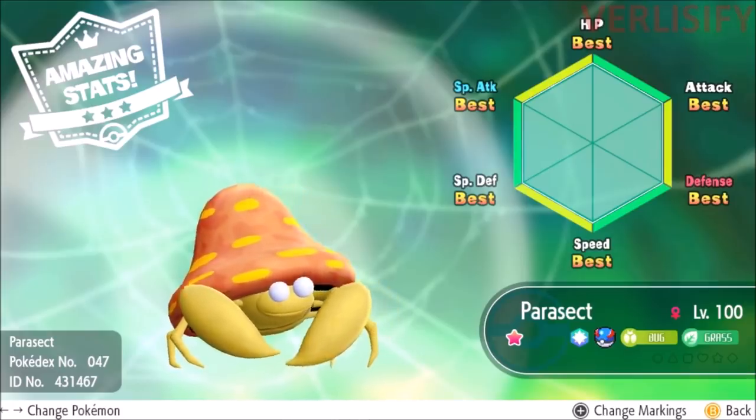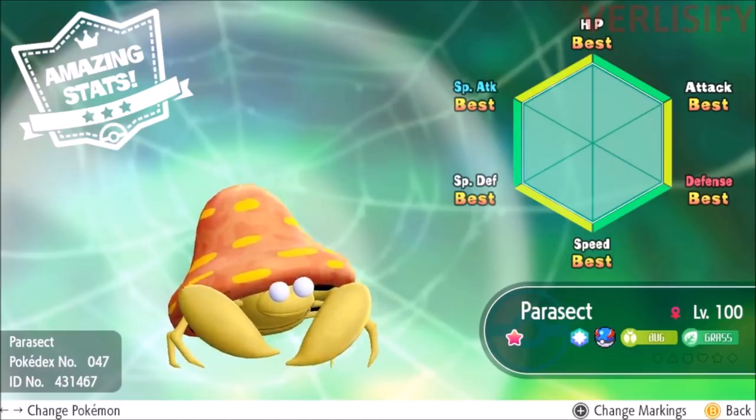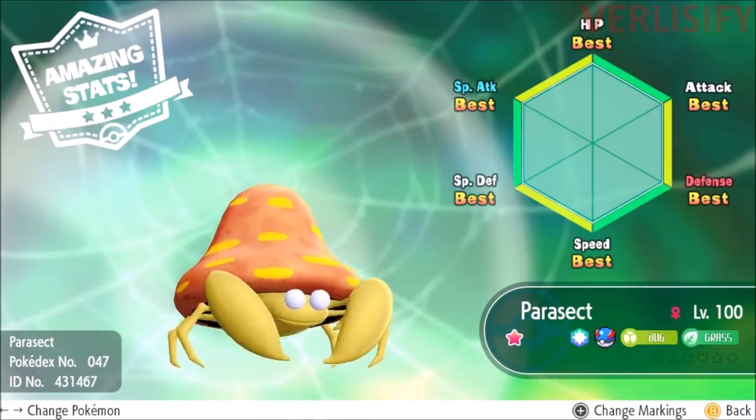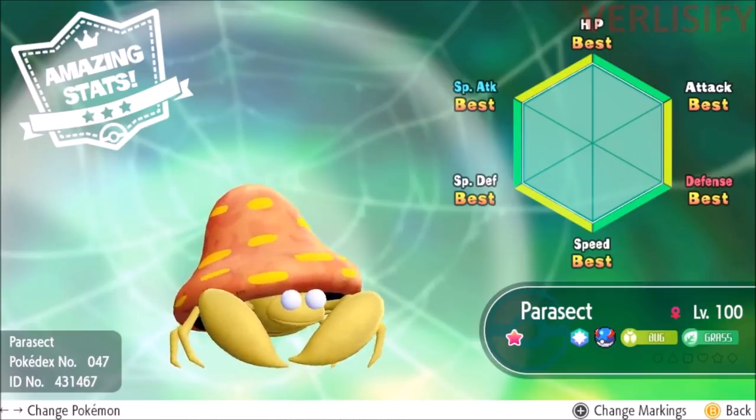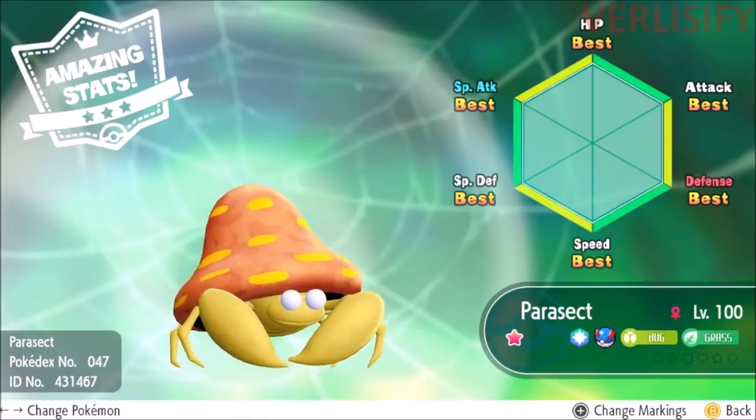The question is: is Pokemon Let's Go so simplified in its mechanics that when you hyper-train a Pokemon, it just flat maxes out its IVs? If that is the case, that means getting a Ditto to level 100 in Pokemon Let's Go, hyper-training it, and transferring it through Pokemon Home could give you a straight-up breedable 6 IV Ditto — and that doesn't work in Pokemon Sword and Shield, Sun and Moon, or Ultra Sun and Ultra Moon. We'll have to wait until Pokemon Home becomes available to confirm.